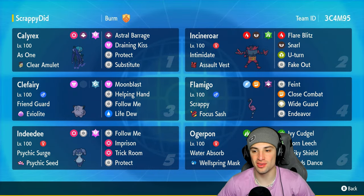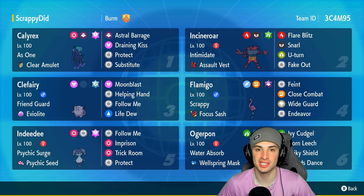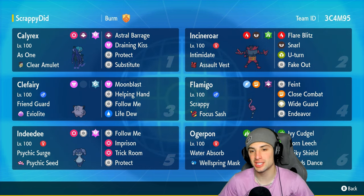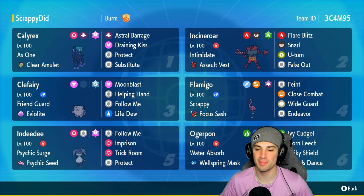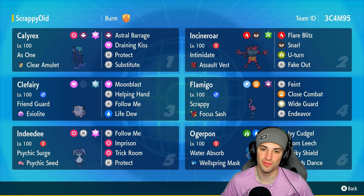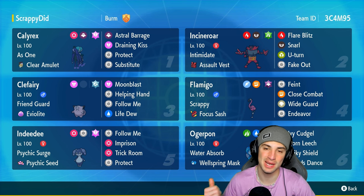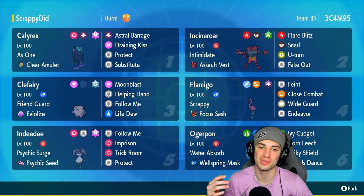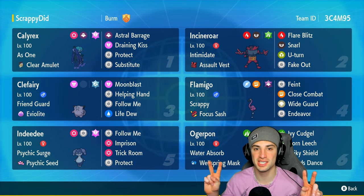There you go ladies and gentlemen — we showcased Flamigo in that third and final match, but I feel like we showcased this team to its fullest potential. Shadow Rider Calyrex was absolutely amazing, especially in matches one and two. Match three — that one is all me, jinxing myself and not thinking plays fully through. That goes to show: always go full throttle the whole way through. If you enjoyed today's video, smash that like button, and if you're new here, click that subscribe button. Make sure you spread positivity today — catch you on the next one. Peace out everybody.